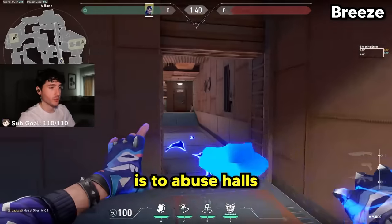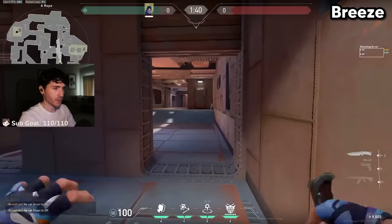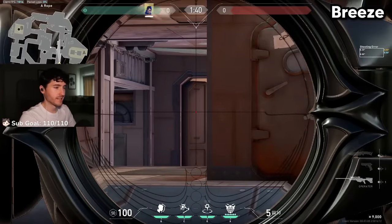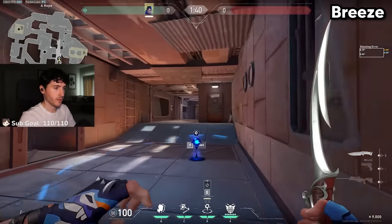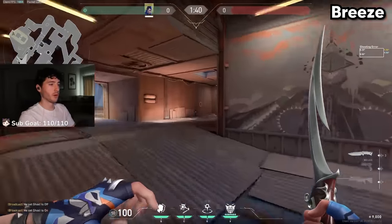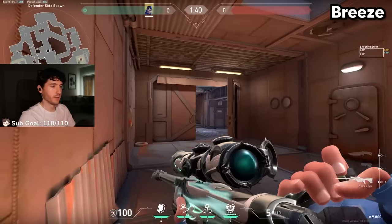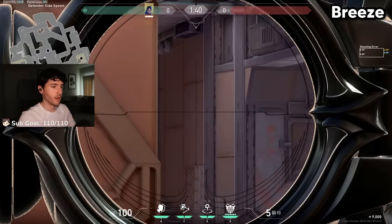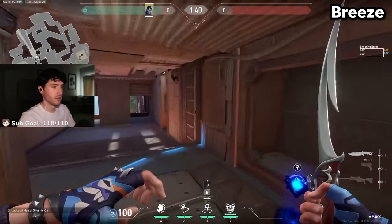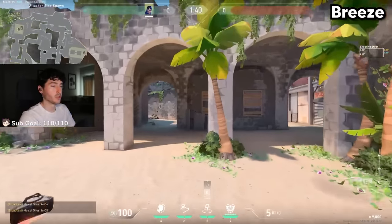The next map is Breeze, and my favorite tip is to abuse Hulls. Not only is it effective for taking A site or flanking on defense, but it's also great for spawn TPs. One of my favorite spawn TPs is getting in this corner and aiming at the edge of this wall — it's not super precise. This TP will get you all the way to the enemy spawn. Another one for attack is getting in line with the first support beam in the wall, aiming along this line in the middle of the wall, and jumping — this gets you all the way to the attacker spawn. Breeze spawn TPs are great because the map is so big they usually don't hear you take it.